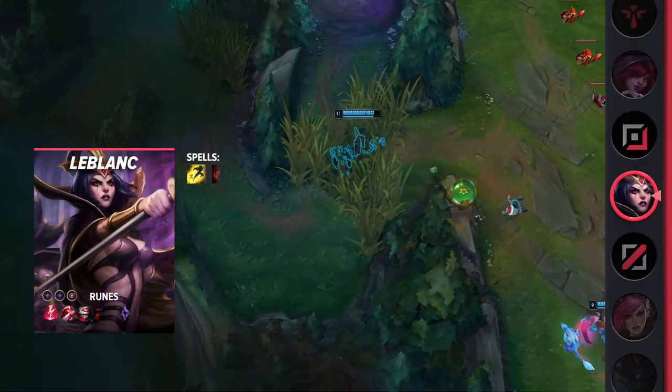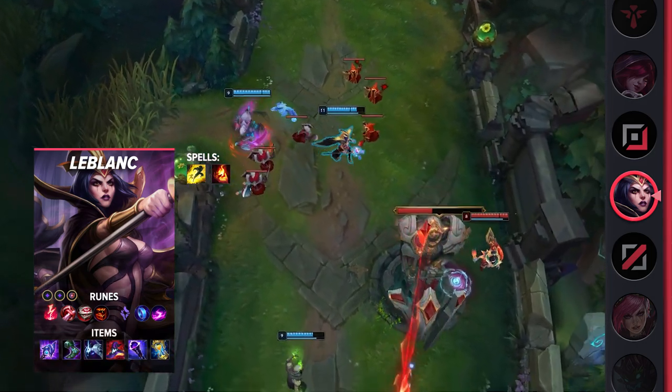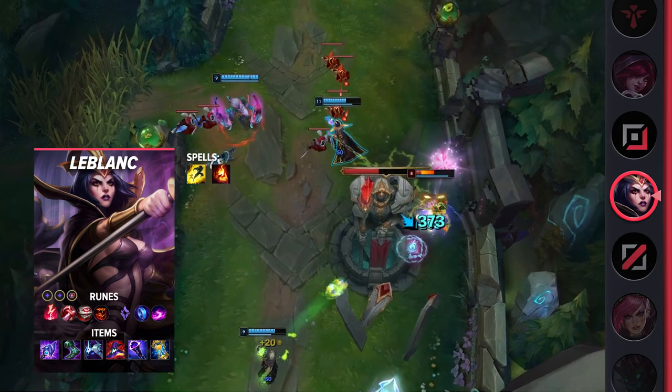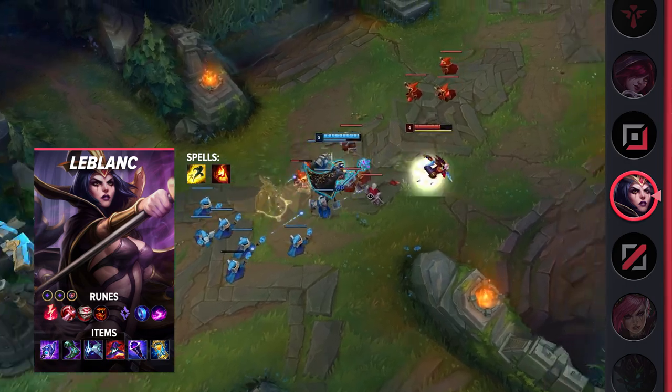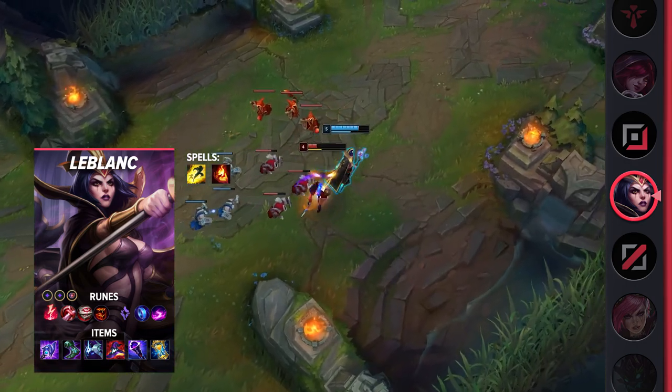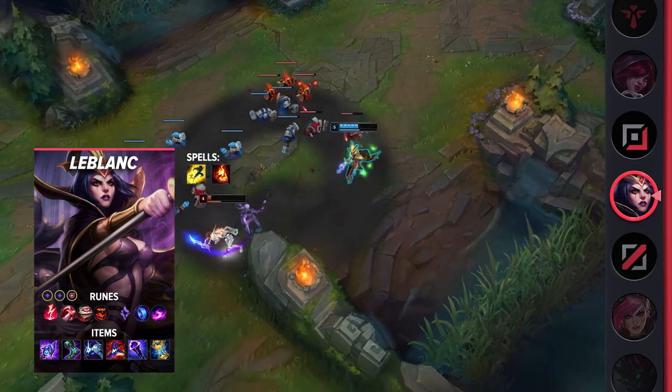Moving on to the build itself, make sure you take Flash and Ignite as your summoner spells. For your runes, you'll be taking Electrocute, Taste of Blood, Eyeball Collection, Treasure Hunter, Manaflow Band, and Scorch. These runes will give you amazing burst early on, while also helping you snowball into the mid-game. Taking a look at your items, you'll be building Luden's Tempest, Sorcerer's Shoes, Cosmic Drive, Rabadon's Deathcap, Void Staff, and Zhonya's Hourglass.